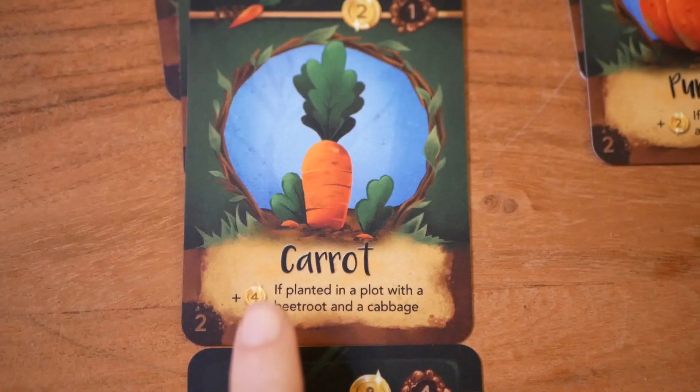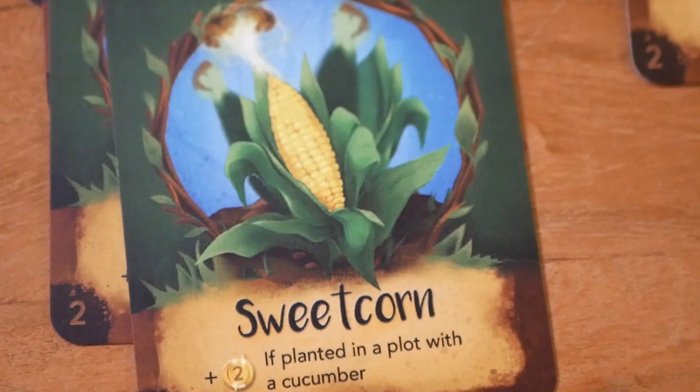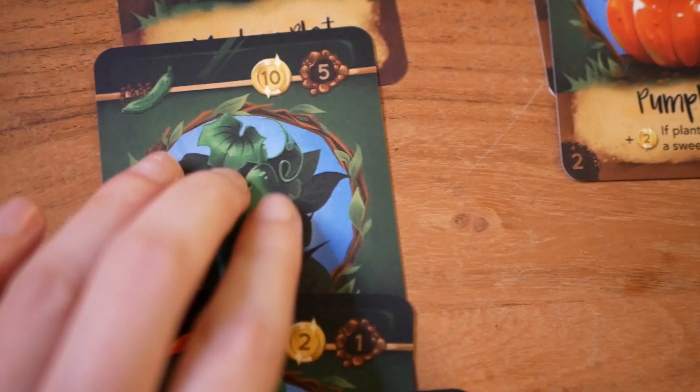If players have agreed to play with the advanced rules, they can also use the companion planting rules on the vegetable cards. These give or subtract points if the conditions on the cards are met. For example, you can gain two points if you plant a vegetable on the same plot with a cucumber.